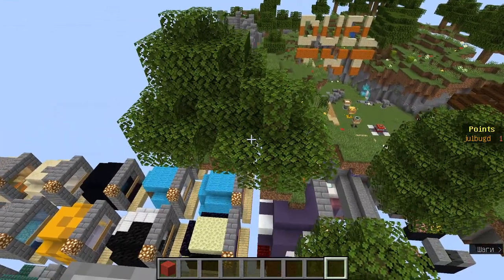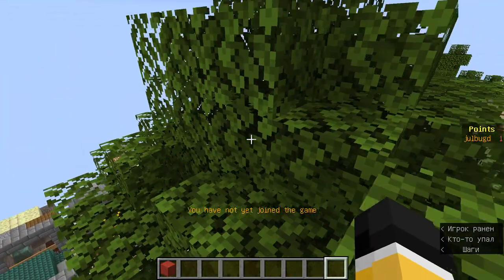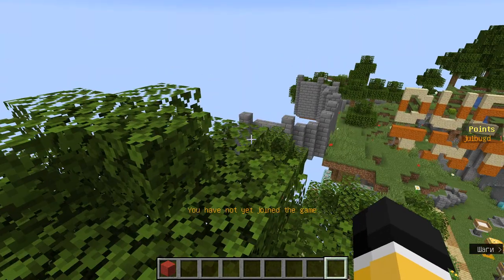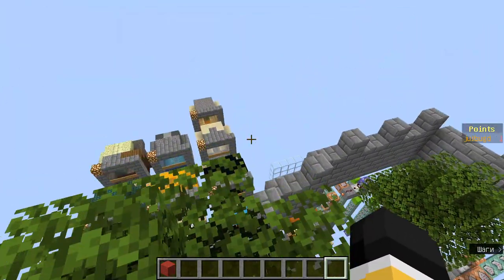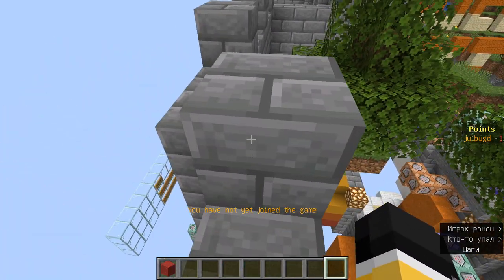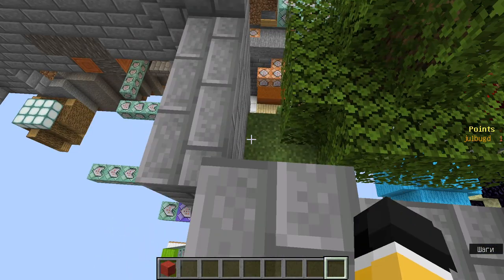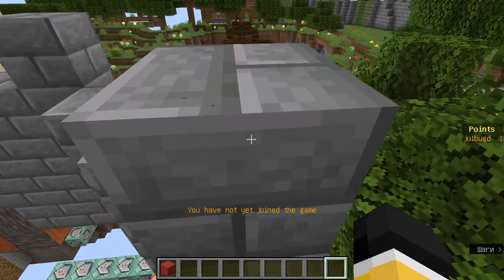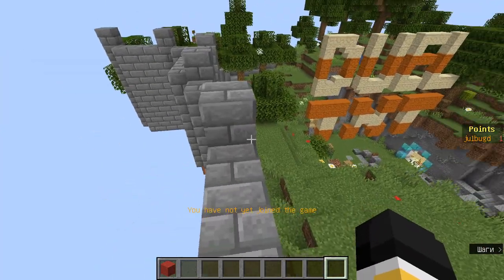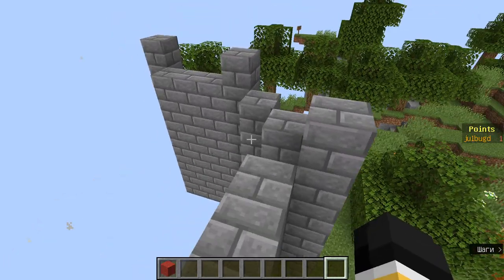Now you need to get to the tree. Jump. Now here and here. There are a lot of invisible blocks. It's risky. Just get to that spot. And if you fall down, you're not sure to reset the game — it's a fact, because I tested it already.